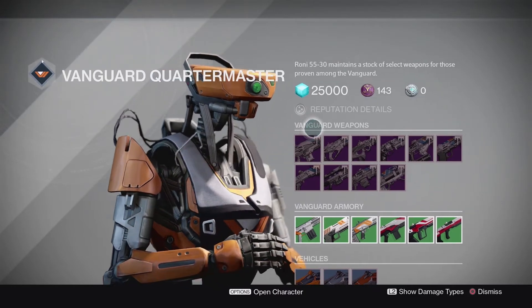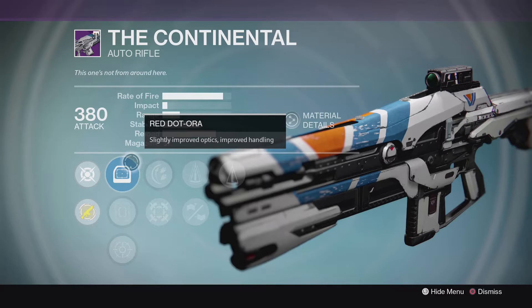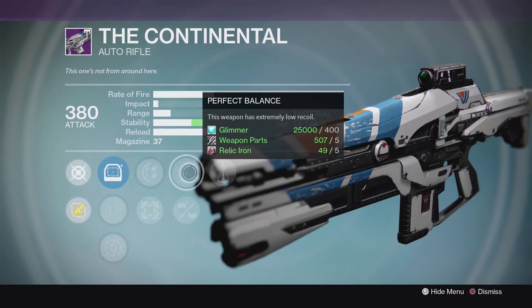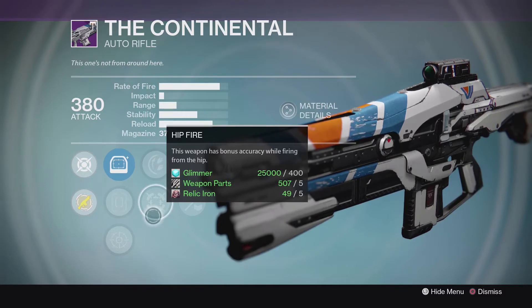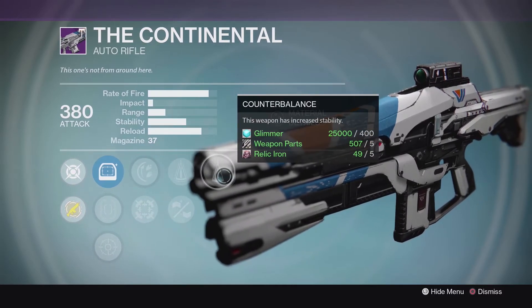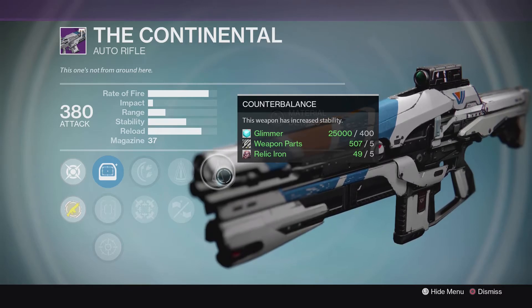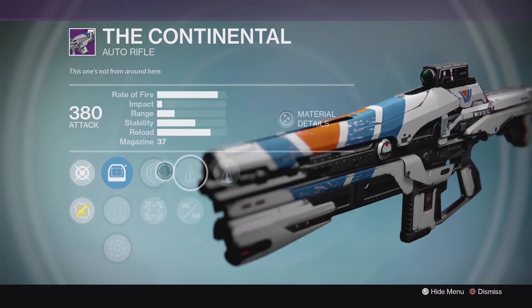Alright guys, for the Vanguard Quartermaster we have the Continental. This one is definitely going to be a not bad roll — you've got Rodeo, Perfect Balance, Counterbalance, or from that first column you can use Hit Fire as well. I'd probably go with these three top perks, just because that's going to really help the stability and recoil pattern. So this one, again, is another good auto rifle with pretty decent perks — you want to pick this up.